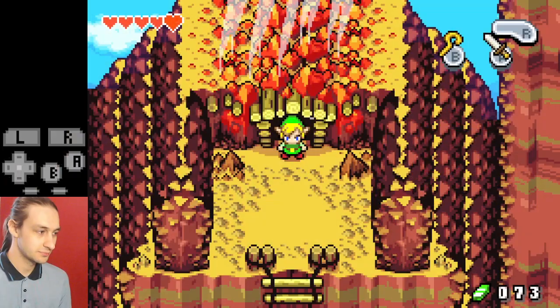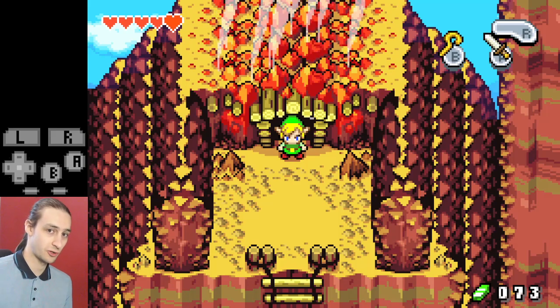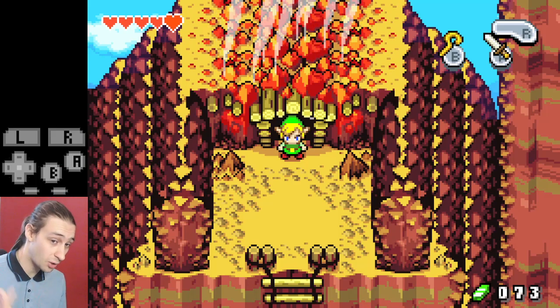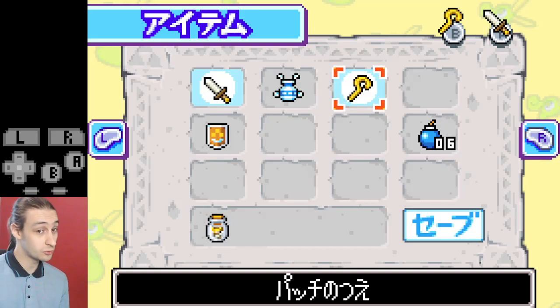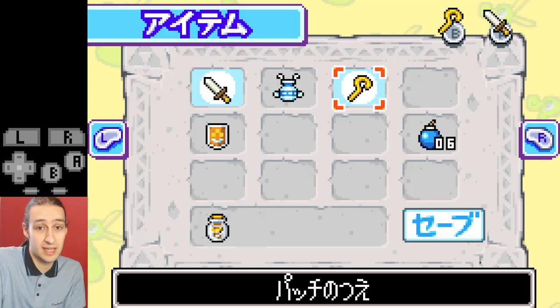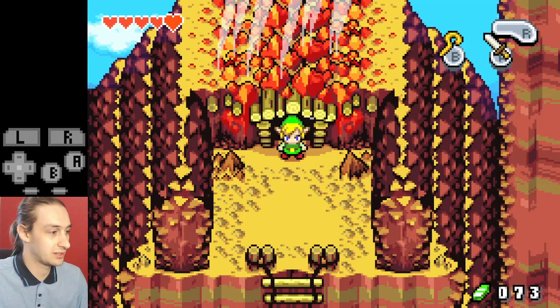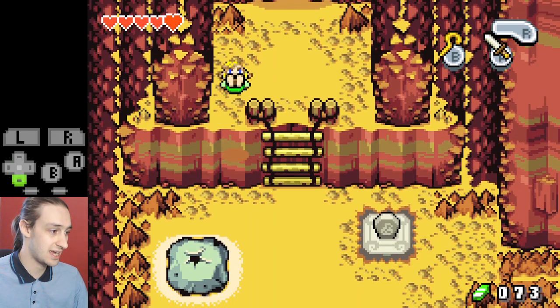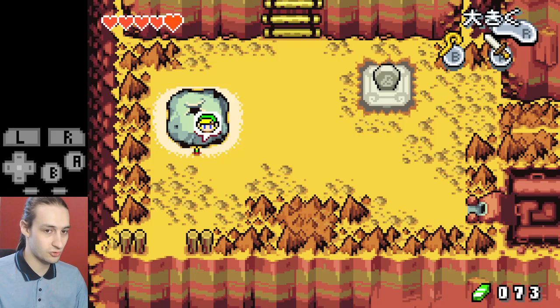We start right outside Caper Flames after getting warped out from the Glee Rock cutscene. We grab the heart container. If you're doing the any percent run you'll have a bottle with a fairy in it right now. If you are doing the glitchless speedrun you won't have a fairy, you'll just have an empty bottle — don't bottle a fairy. You mash out of the Ezlo text box that appears here, then come down and hop down off that ledge, which is faster than climbing down the ladder.